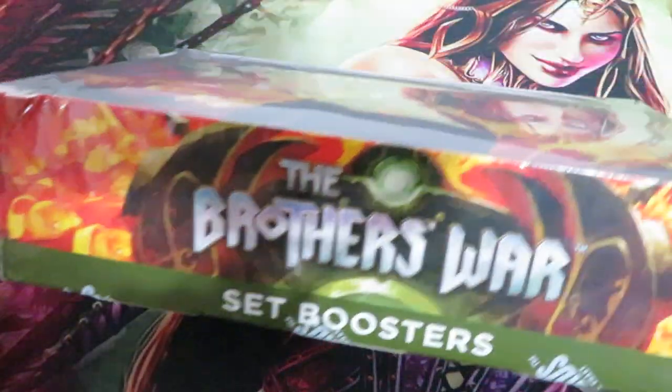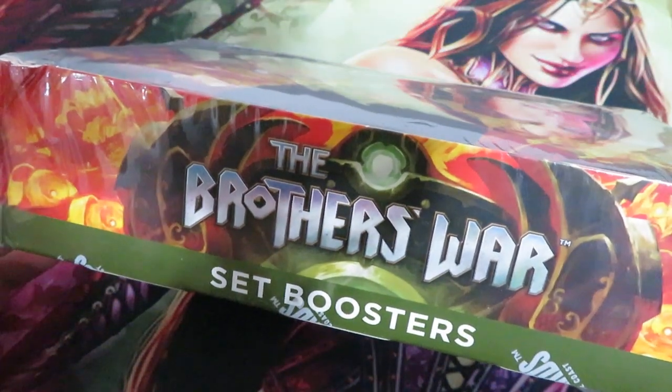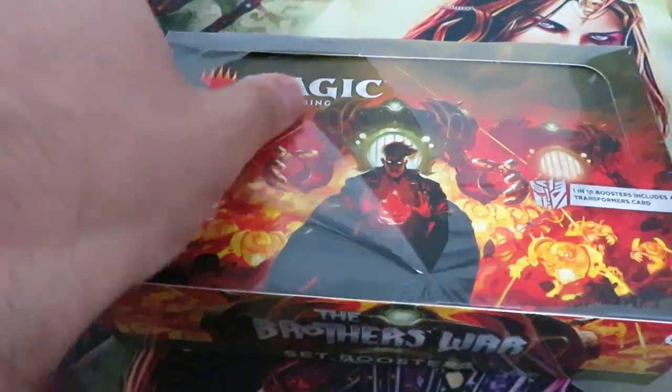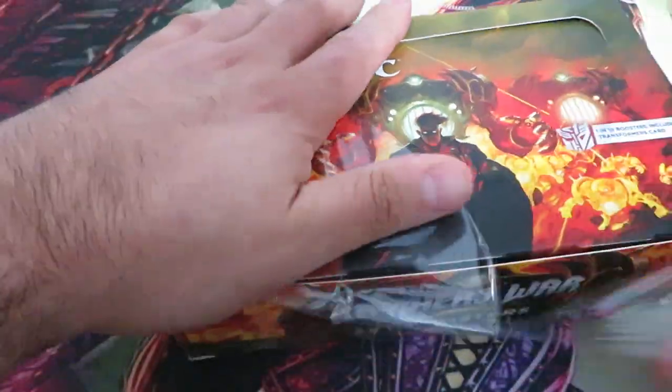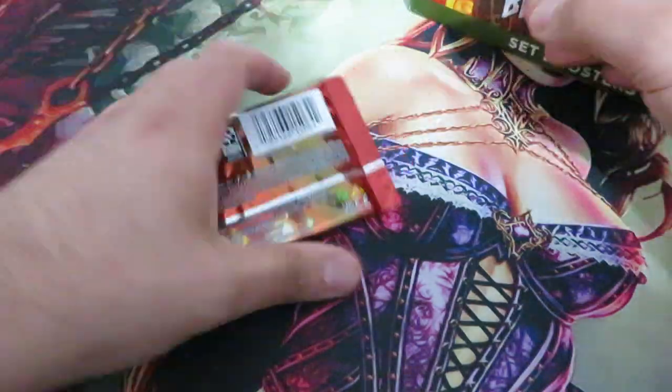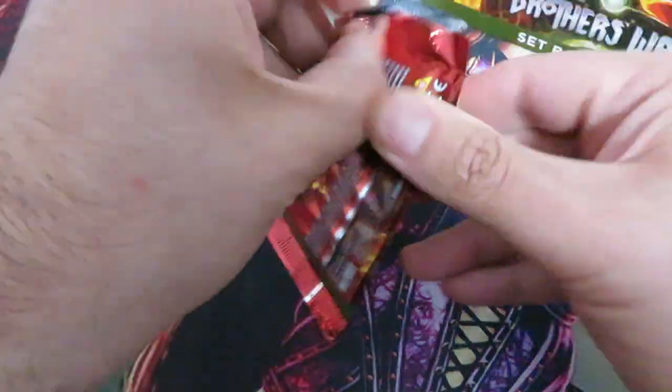D&D here. Another set booster box of The Brothers' War. Let's see how many Transformers we can pull. Let's pop the seal — and once you pop, like Pringles, you cannot stop. No box stopper. Let's move that. Okay, let's start.